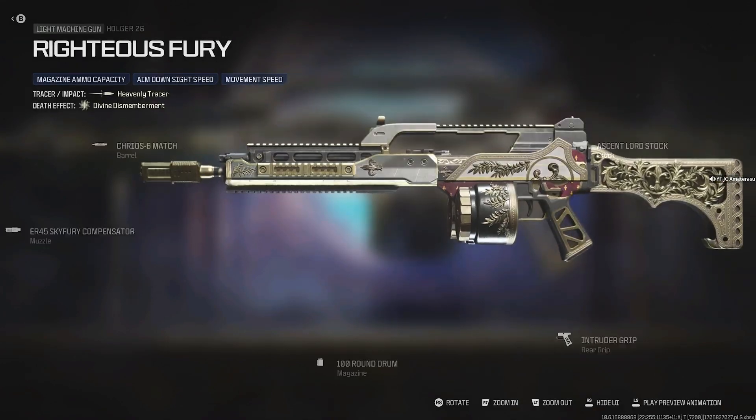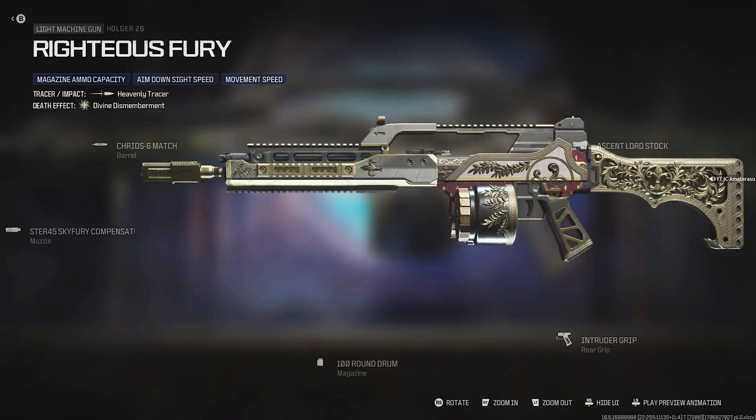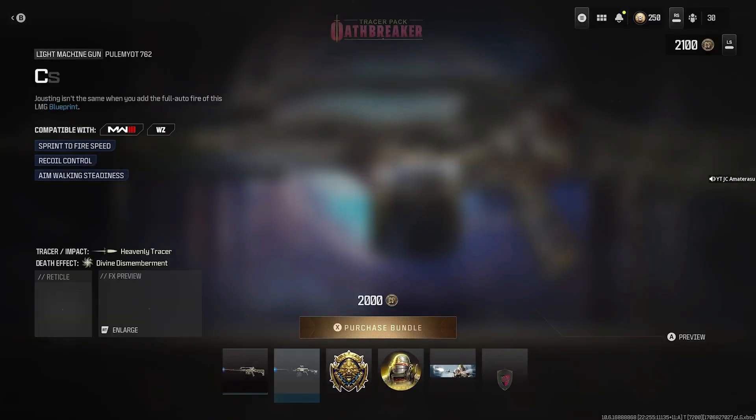This gun is looking beast, holy. It's all royal crescents — everything. This is definitely a heavenly bundle, that's a fact. They've been releasing heavenly bundles more than demonic bundles lately, and I'm happy about that. Nice attachment on the first gun, but it needs an optic.